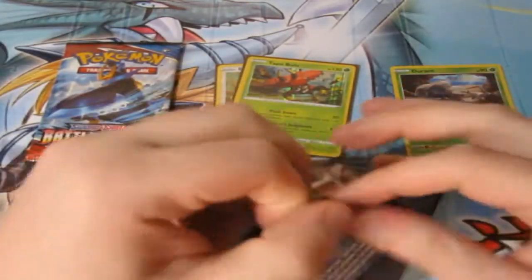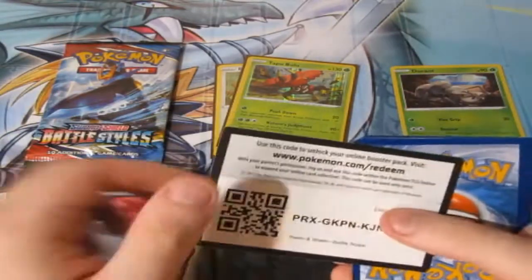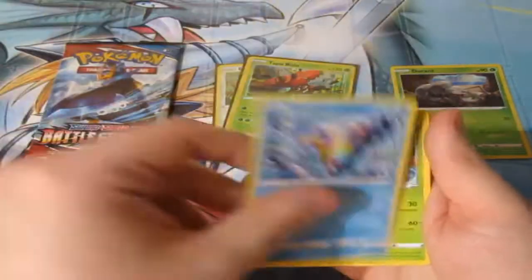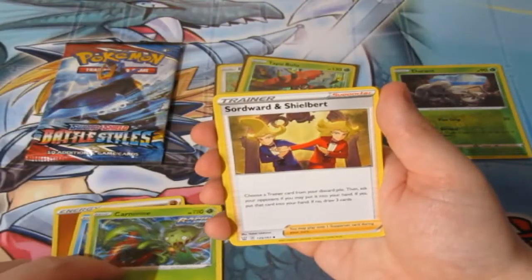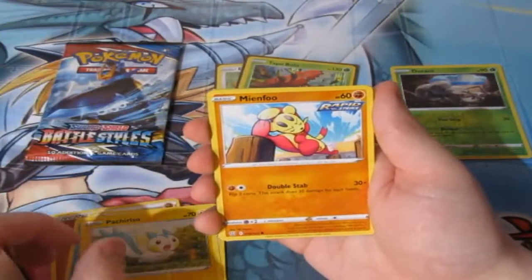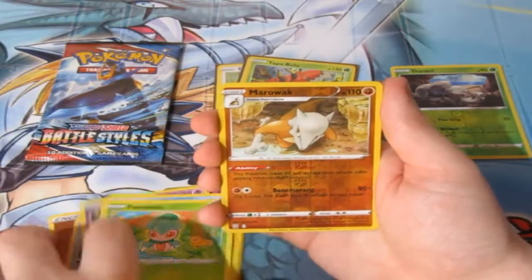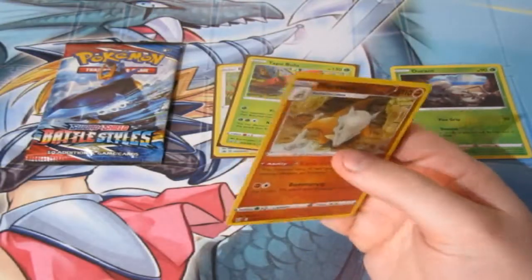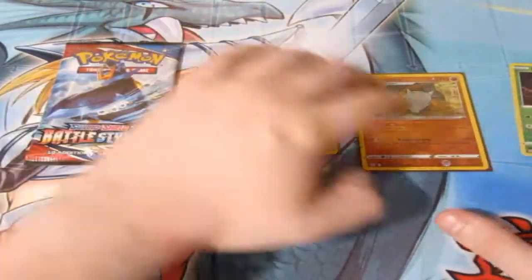Next pack — what can we get? We've got ourselves a Fighting Energy, a Transvestite Fish, Carvanha, Rapid Strike, Sawsbuck and Shilbert, Pachirisu, Minifuu, Baltoy, Mr. Mime, a Fomantis, a Reverse Foil Rare Marowak — which does not count — and a Bolton. As you guys know, I always sleeve up the Reverse Foil Rares because they were supposed to be the Holo Rares, but they do not count.